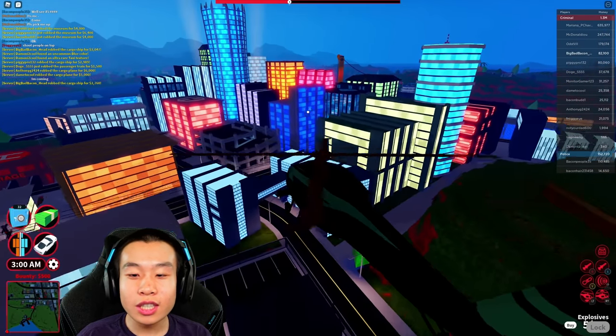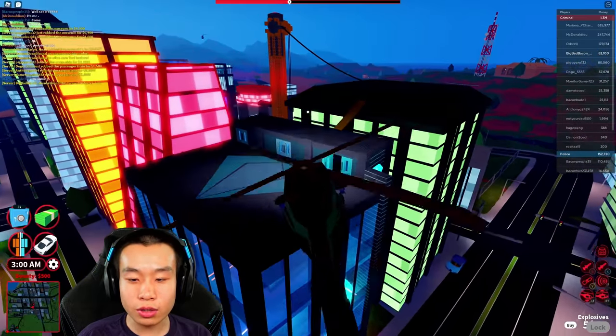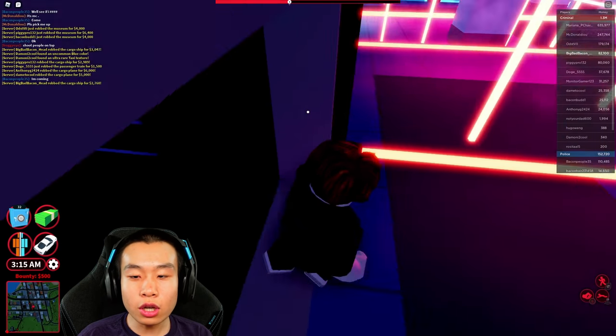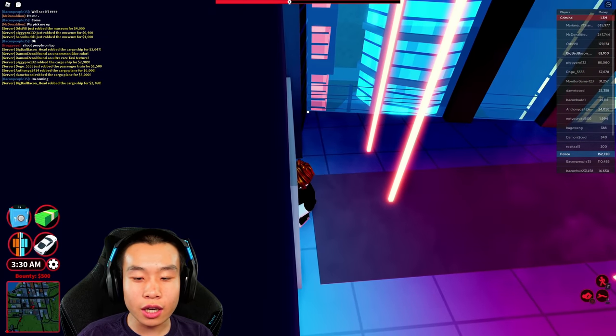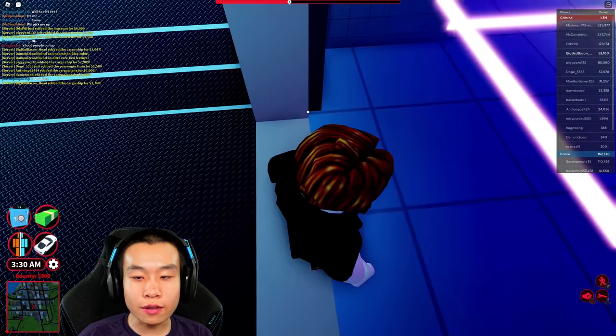No way this actually worked! Alright, people are inside a jewelry store — let's go ahead and attempt to rob the jewelry store. I'm not gonna have a jetpack to make it extra hard, because with the jetpack I could just cheat. This is actually easier than mobile, because on mobile the joystick does some really funny stuff.